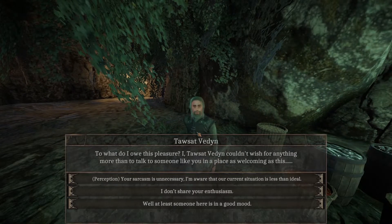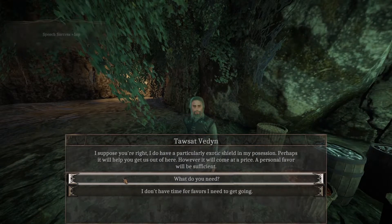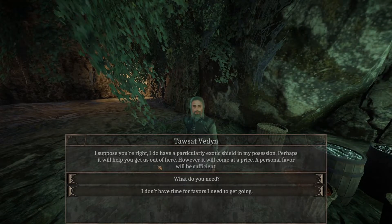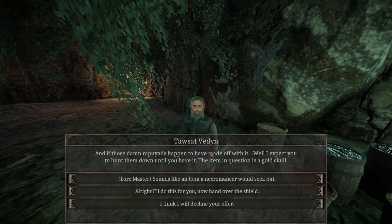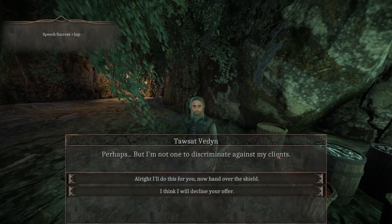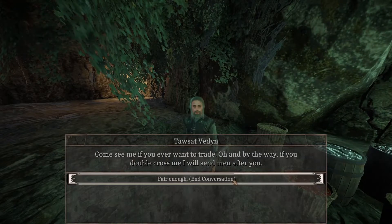Let's talk to the trader. He mentions having a particularly exotic shield and will give it to us - but at a price, a personal favor. He's a general trader who came to Sarsabir to deliver an item, and needs us to retrieve it from the wreckage. If the Rapuyads have made off with it, he expects us to hunt them down. The item in question is a gold skull - sounds like something a necromancer would search for, but he's not one to discriminate his clients. We agree and he hands over the shield.